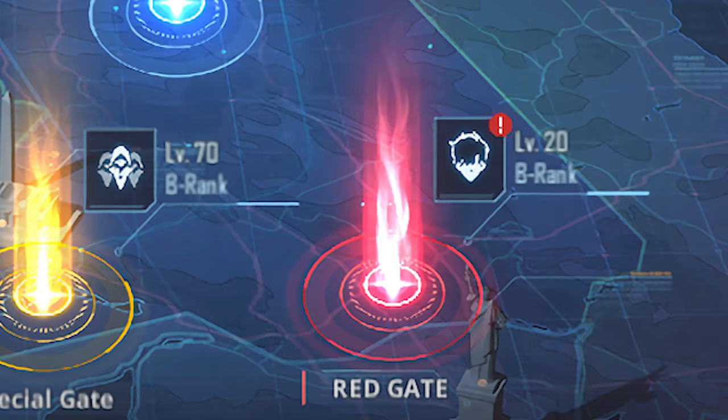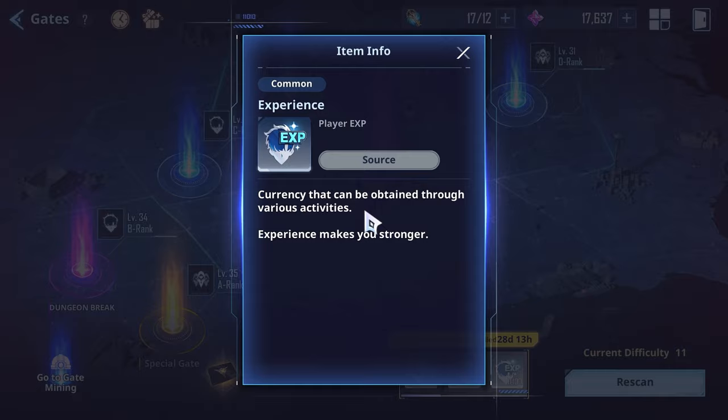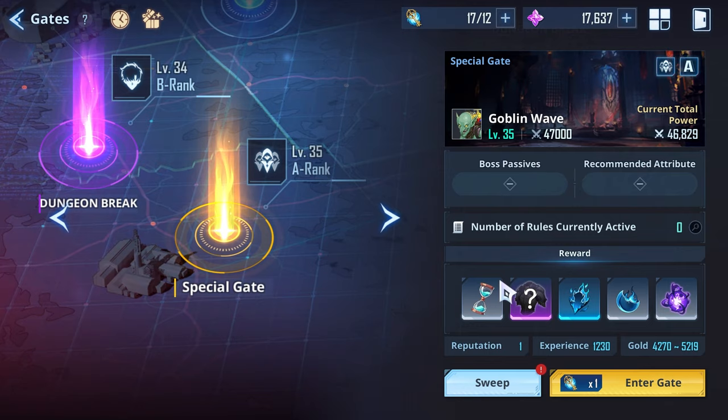Red gates are basically a sign of heightened difficulty. In terms of rewards from all these stages, the most important things are the experience you can gain for Jinwoo, as well as all the gold you can obtain, as gold is probably one of the most valuable resources in this game and is very hard to come by.